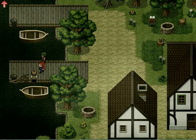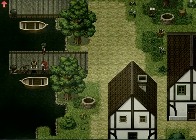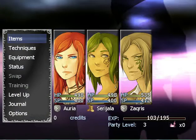What we're going to be doing here is learning techniques, going through the menu, as well as leveling up, and going to the Hall of Legends. First things first, we're going to go to the menu. Right now our three characters are Arya, Zeri, and Zekris. Our current party level is three, we don't have any charges for awakenings, and the experience needed for the next level, as well as credits or money.